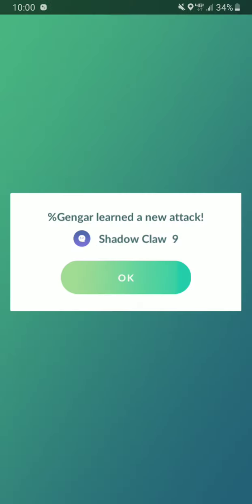Yo, guys, it's a public service announcement. If you have a Hundo IV Gengar, make sure you go give it Shadow Claw right now, because that move's a beast. Then you could have it, guys. So now I have a Shadow Claw, Shadow Ball Gengar. Hundo IV. That's crazy, guys.